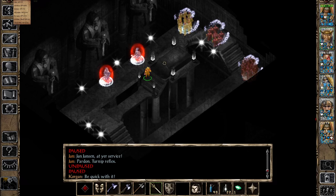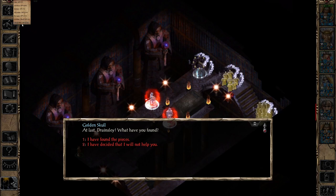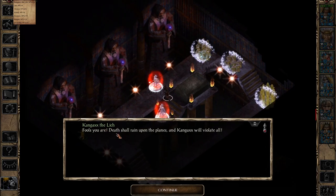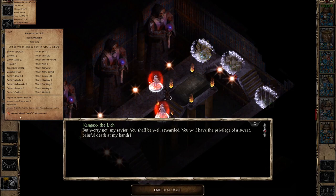Let's start — I'm going to send Imoen to open up this sarcophagus. The golden skull is talking to us and I'm going to say yes, I found all the pieces. I'm also going to turn off the AI, and Mr. Kangax the lich has showed up. If we click it we can have the information regarding Mr. Kangax — this is very useful, especially for newer players, because there are a lot of resistances and passive effects which are not obvious.